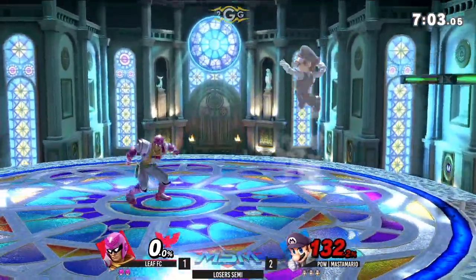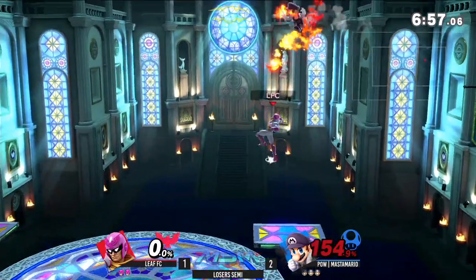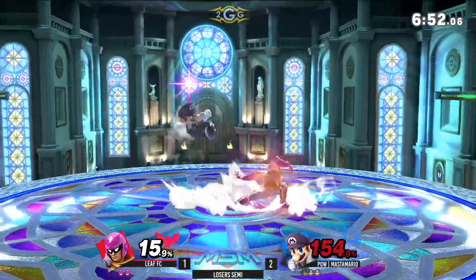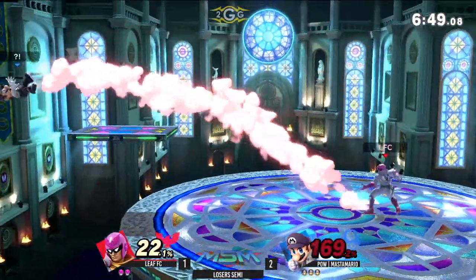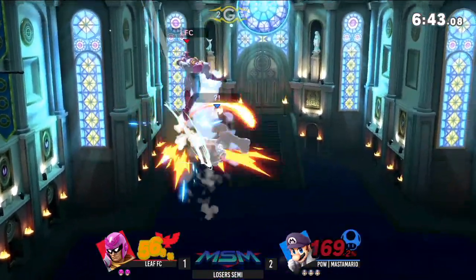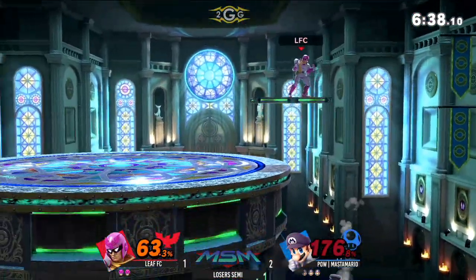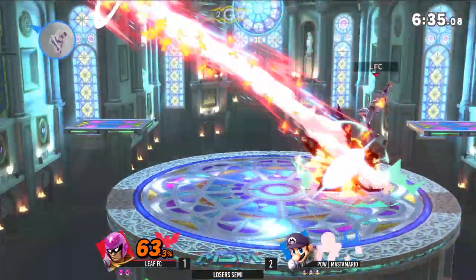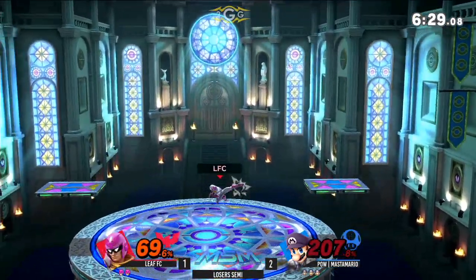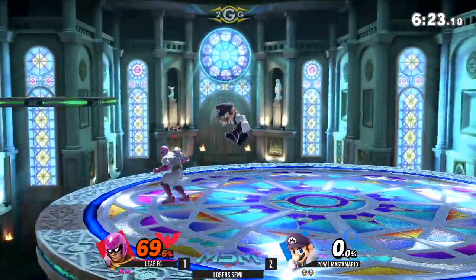Alright, so Master Mario moving up on this first stock though — he's at 132%, so his life almost expired. Not going to expire to that Falcon Dive. Actually, this counterpick kind of working against Leaf right now. He's got to find it soon, though, because Master Mario's kind of rolling away with the lead. Big up air into a re-grab — just goes for the up air juggles. He's still living at 197%, but he's not going to live that up air. Leaf FC showing some signs of life at 69% — the Super Saiyan percent right here, can he make it happen?